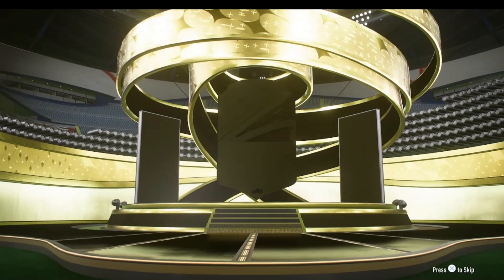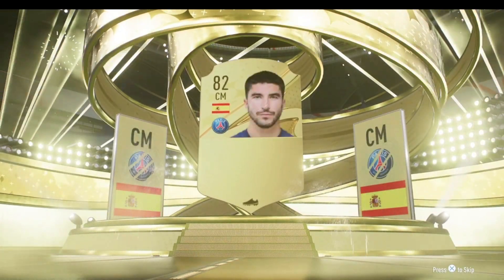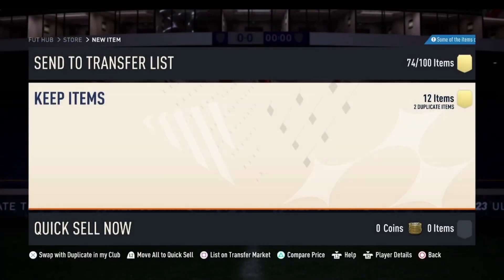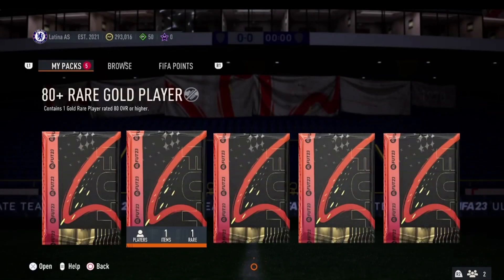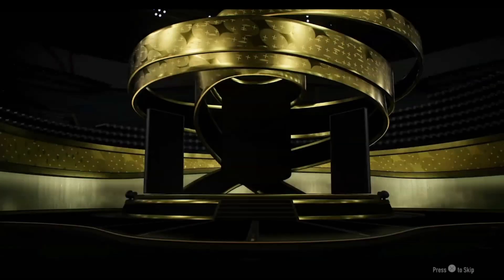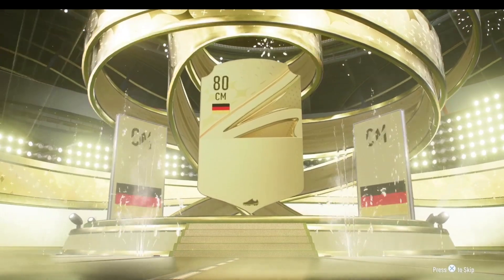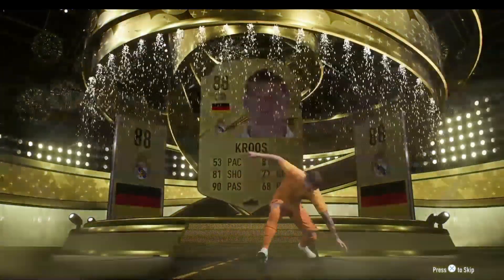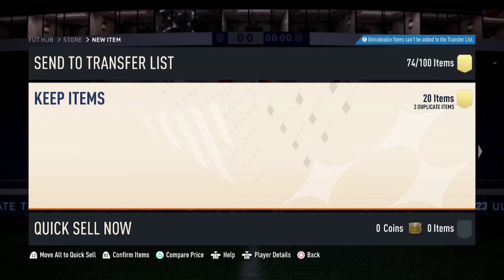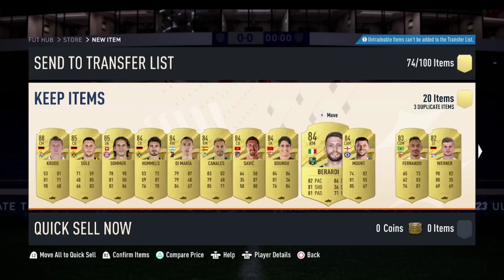We are going to open this premium election players pack from completing the 84-rated squad. It is going to be a board — Spanish, centre mid — it is going to be Carlos Sola. Nothing special but just a bit of fodder. We do get a Team of the Week in there which is a free 10k if we discard it, but we'll send it to the club. Now for the main pack of this video — the 82x20. It is not going to be a future star; it is going to be German, centre mid — Tony Cruz, 88 rated. Some 88, 85, 85 behind it — not great, but as this SBC was quite cheap it is a good bit of fodder.